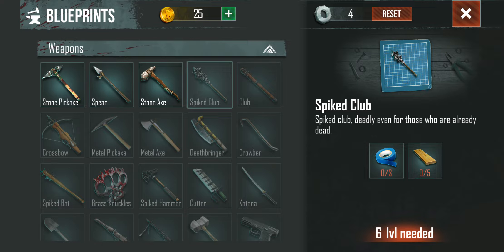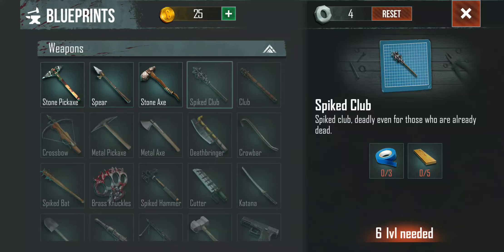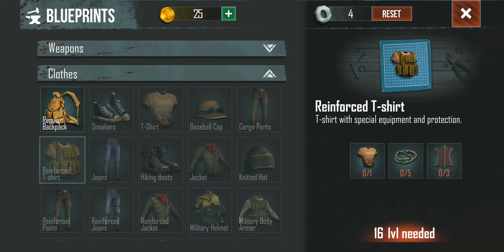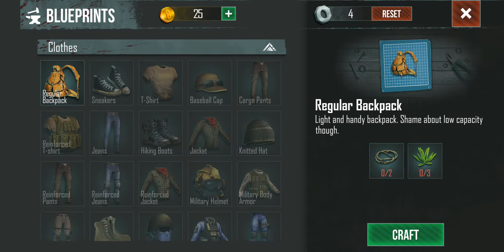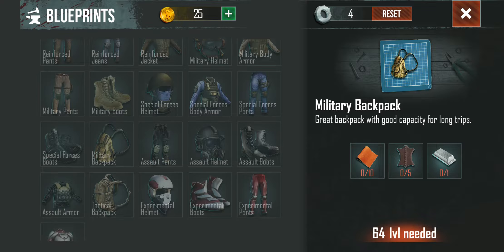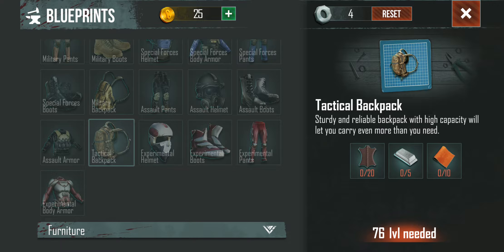That'll be fun — get the spike club happening. Level six and I am level five, nearly there. What else can I make? Nothing yet — these guys will happen at level 10. Okay, that's a little while away. Wow, that's a big jump. From early in the game it's going to take you 64 levels to get the next backpack — that is crazy. Hopefully that might change, because there's only an extra 12 levels thereafter to get the tactical.